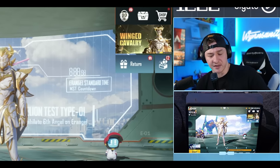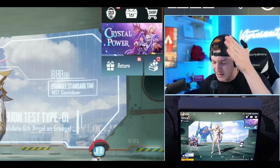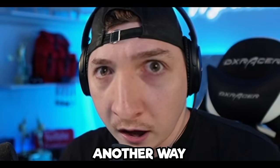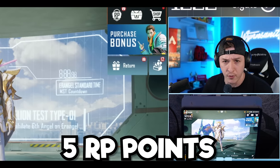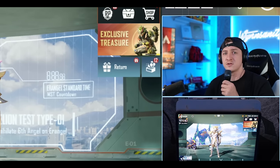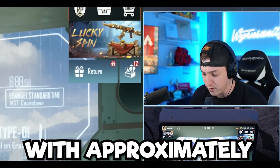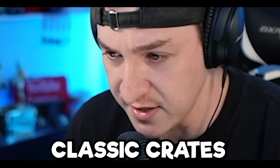There is an easy way to get the Pass, my friends - that's buying the Pass, grinding the missions, and leveling it up all the way to Tier 50. But there is another way. Every single time you open a Classic Crate, you get just 5 RP points, and today we are going to do something that no man has ever done: maxing the Royale Pass with approximately 1,000 Classic Crates.